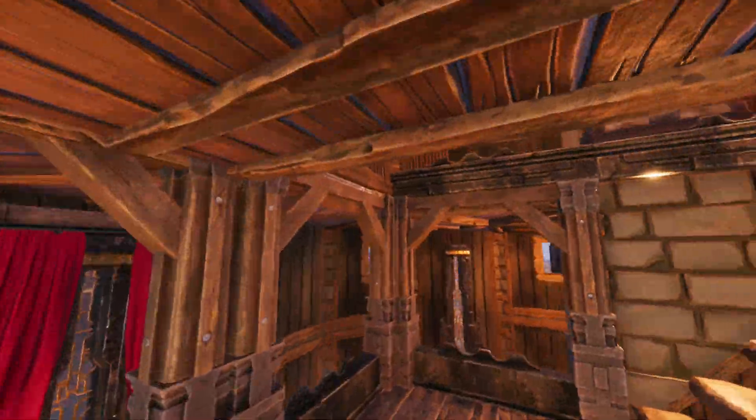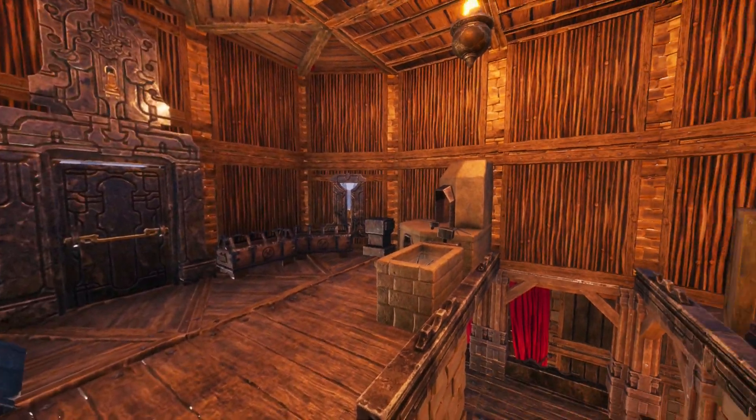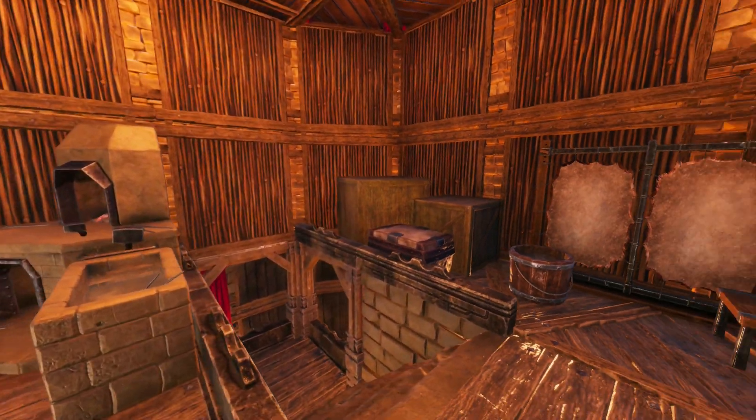On the second floor is a smaller workshop for tanning and smithing. This is a pretty small space, but it works well with the workbenches I chose and doesn't feel too cluttered.